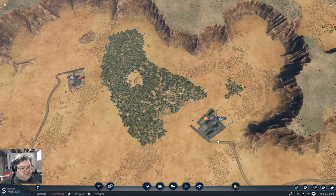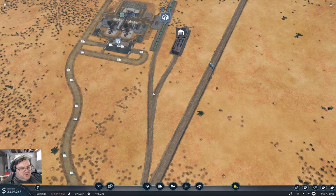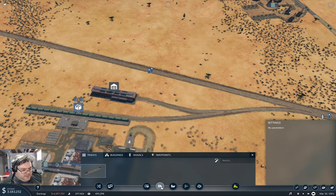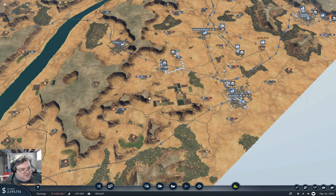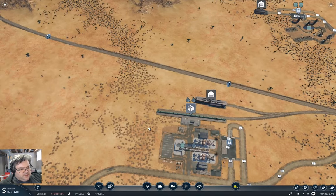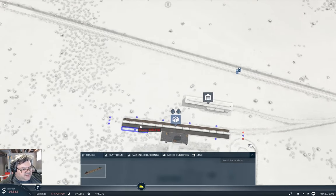Now, how do I get the rail line out of here? I could just come around here. Is there some other thing I might do here that would benefit from a line coming in a different direction? There might be. We've got food here and farms, but we don't have a food factory. I want to come across — I need to get into the station.